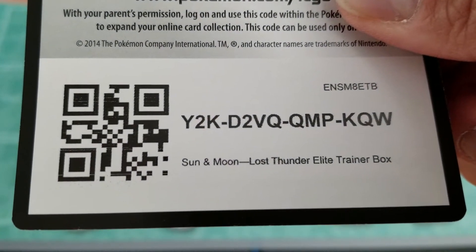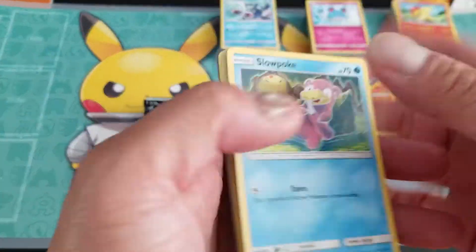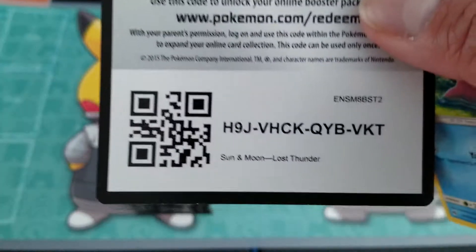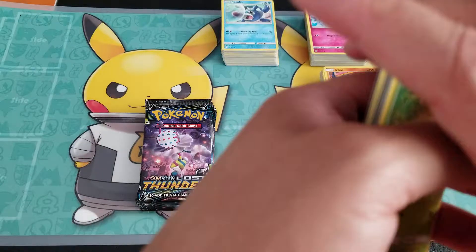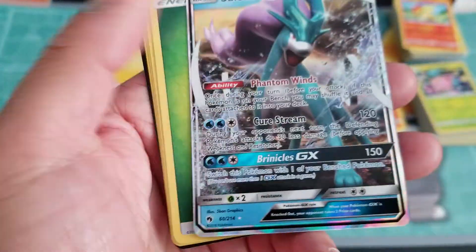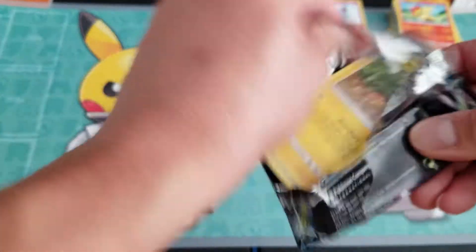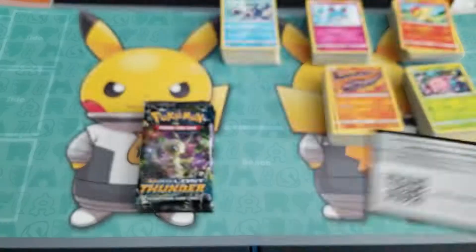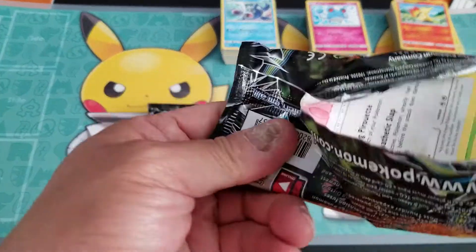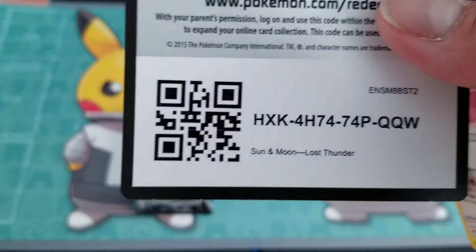Last and final elite trainer box, guys! There you go — code card for the last one, and I've got eight more packs left. The video will end soon, just hang in there for at least one or two more minutes and you'll get all your code cards. There's my prism star — oh, there you go, Suicune GX! First GX card from the last and final sixth elite trainer box. Code card. Persian and Unown, Unown, and Chikorita. Tangrowth and code card.